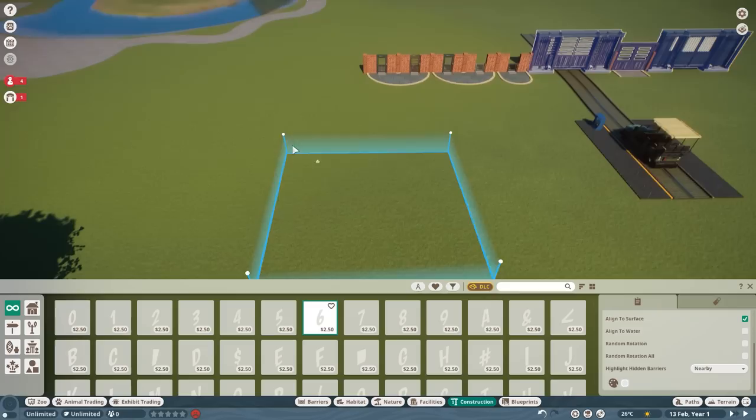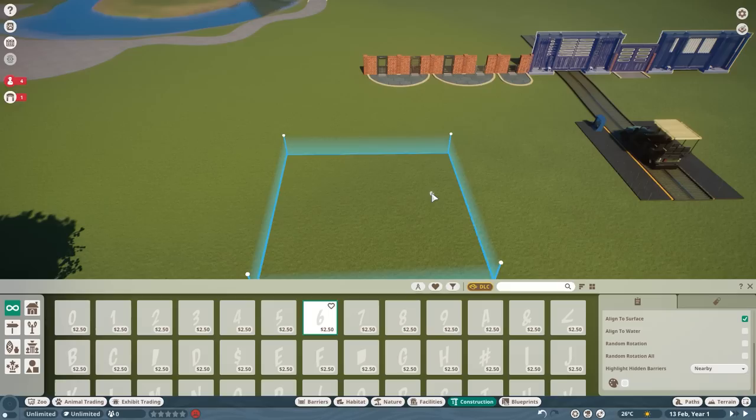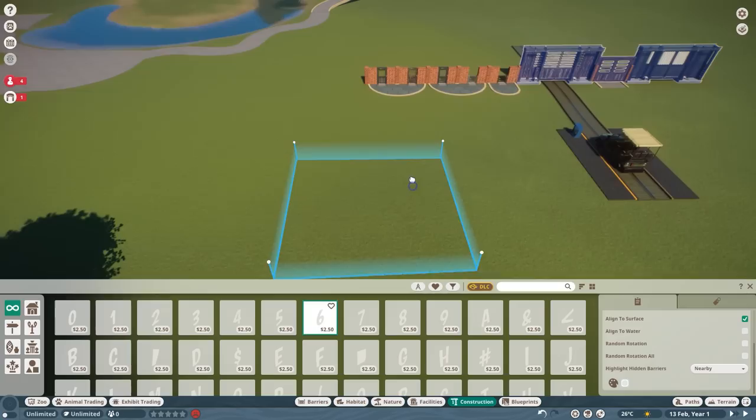With the null barrier you need to make sure you use other things to block the animals from passing that border, because if you drop an animal in the middle it's going to run straight over it and escape — marked as escape from the habitat. So you've got to build a fence, a wall, a ditch, a water stream, whatever helps to prevent the given animal from escaping. We are going to talk about that in a later episode.